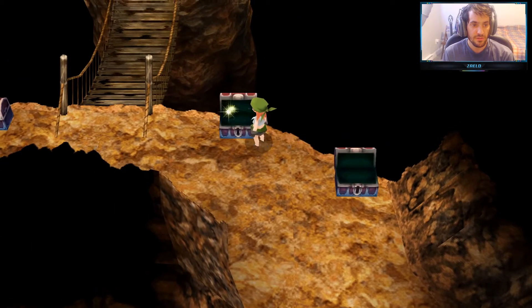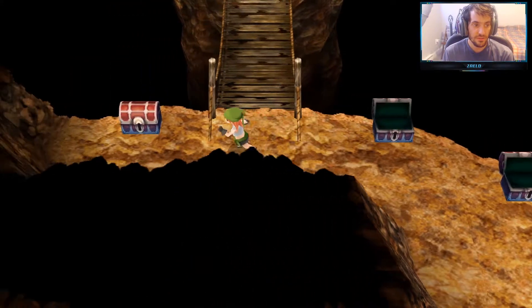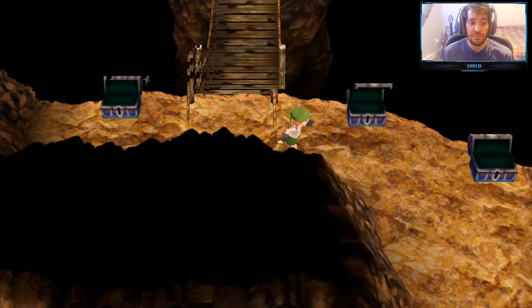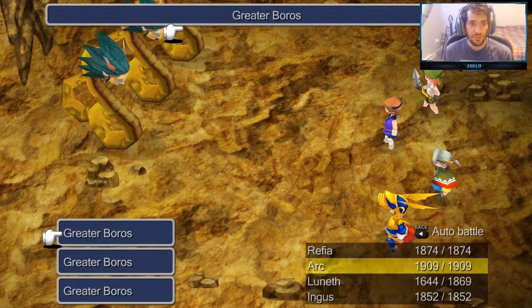Phoenix down, elixir, elixir, and Kotetsu. So we're just looking for Greater Boros and Queen Lamaya now. This is Greater Boros — so now we just need Queen Lamaya.